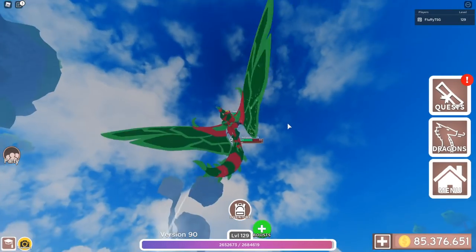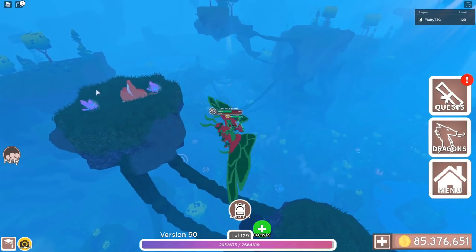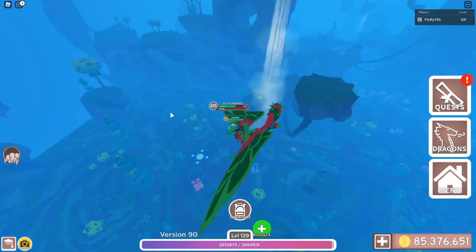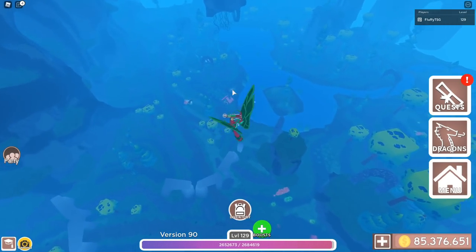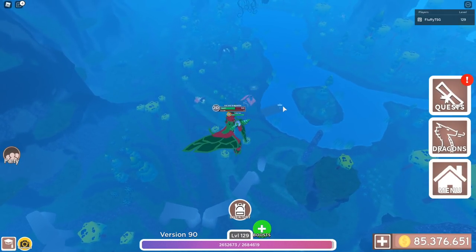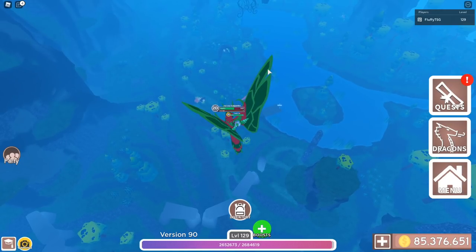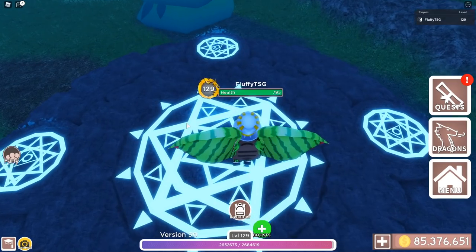Most people end up deleting the grassland world since the dragons you can get here aren't that good. To find eggs, go to spots with bushes where mobs spawn — this is the same in every world. You can fish really easily here since everyone has access to the fishing spots. It's good for getting meat or leveling up your dragon, but other than that it's not really that great. Let's move on to the jungle.